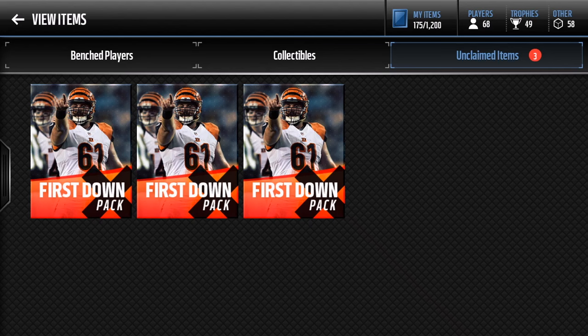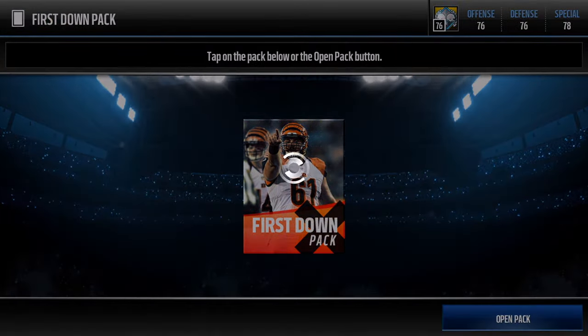Make sure you leave a like for this video. This pack art looks sick — look at the X right behind the down and pack with the red flare and the player art. It just looks sick. These give you one program gold or better program player, one program collectible, and six gold or better players.